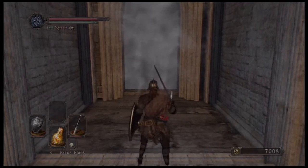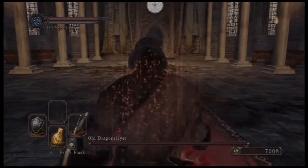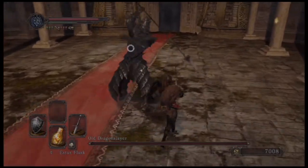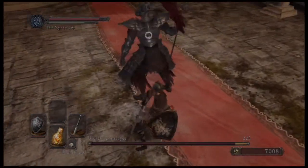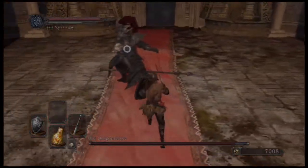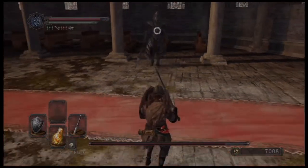We've got a Fog Gate here with a familiar boss inside. If you have played Dark Souls 1, you have faced this guy already — this is Old Dragonslayer, who in Dark Souls 1 was called Ornstein. The key to beating him is just stay on his left side. He is actually easier than the Pursuer.